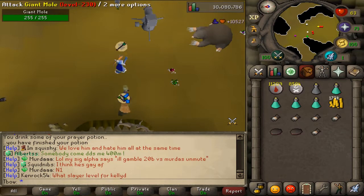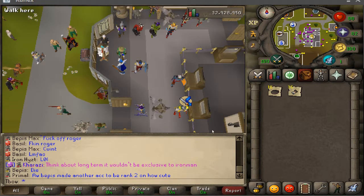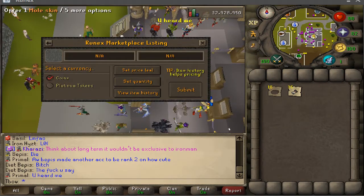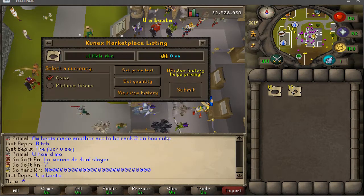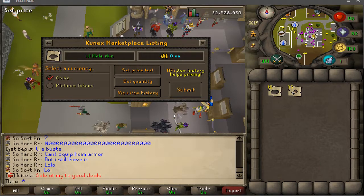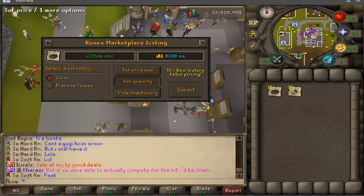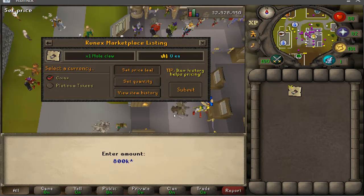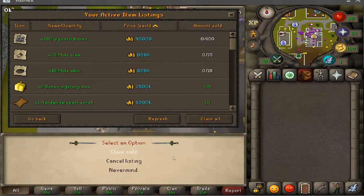We got some drops at the mole — not as many kills as I wanted, but thankful for what we got. I'm going to sell what I got for 800K GP instead of turning it in at the farmer like last time, just to try a different approach and see how much we get. We also had some items on the trade post that sold.